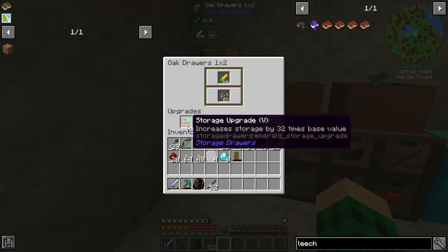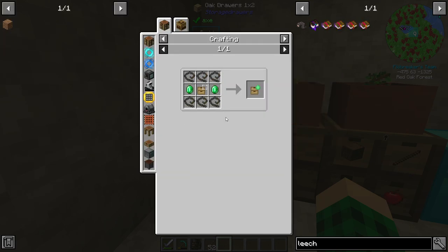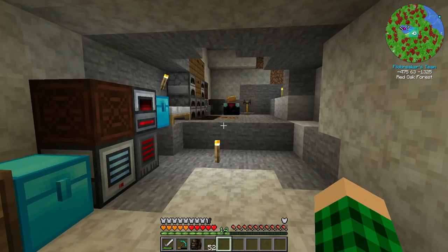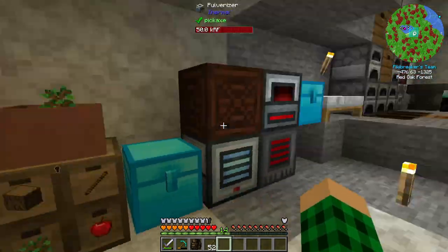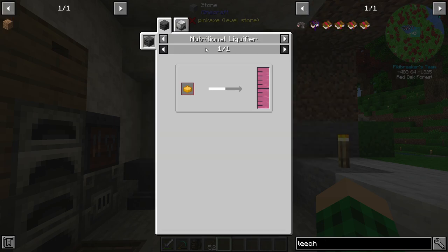I also made two storage upgrades with emerald, which just requires two emeralds each — one for the corn and one for the wheat, so we can store a bunch of this. For food, we're pretty much good now. We have cornbread for days and can eventually upgrade it to something better. I don't think we can really use the cornbread for anything other than putting it into a culinary generator, which could also be a thing.